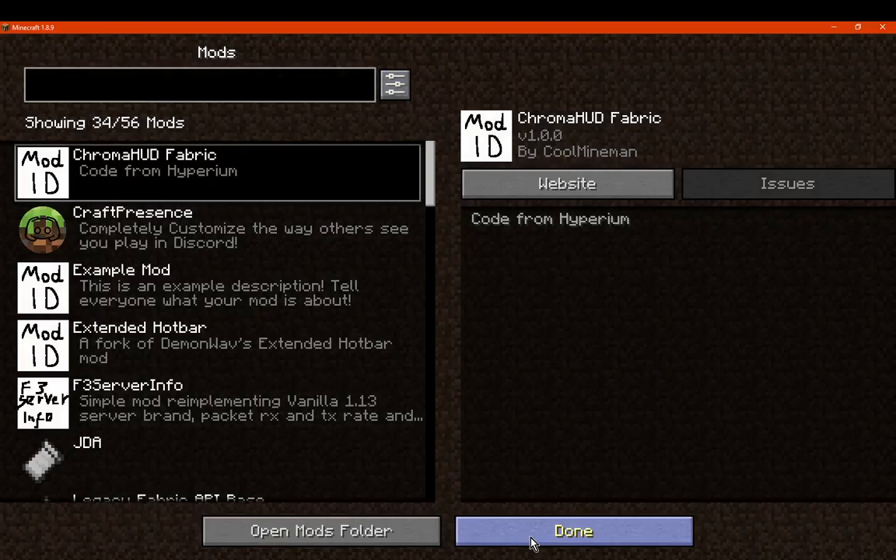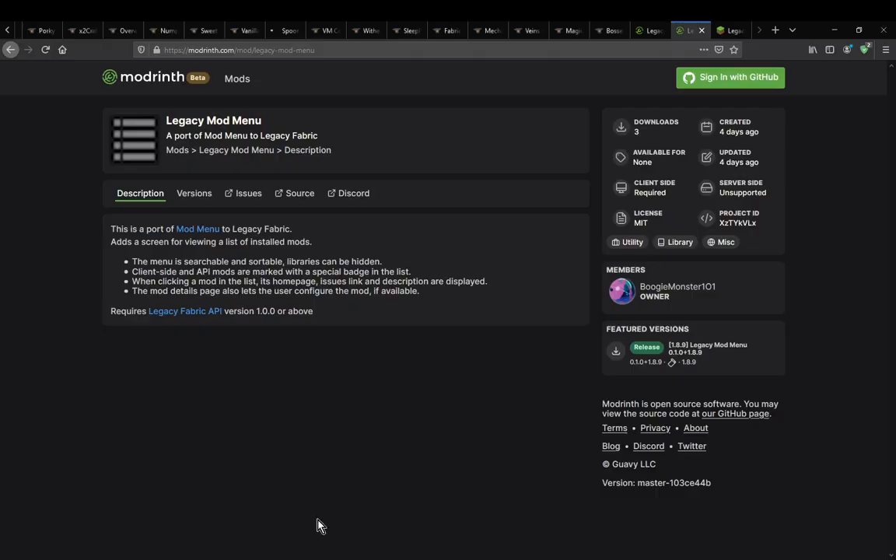But that is it, pretty much. Obviously the regular one has a bit more for accessing configs and probably a few other deeper things, at least as far as I can tell. Obviously you need Legacy Fabric API in there, and it's just a port of mod menu. So yeah, thanks so much for watching, and goodbye.